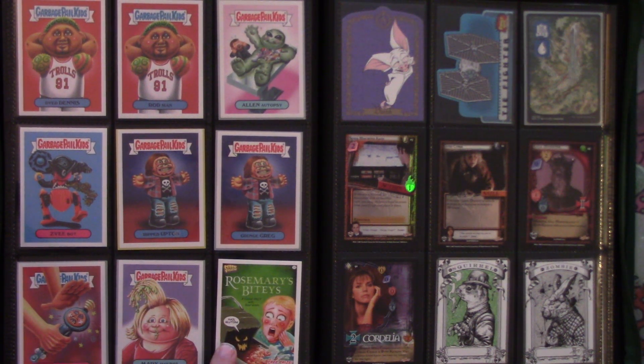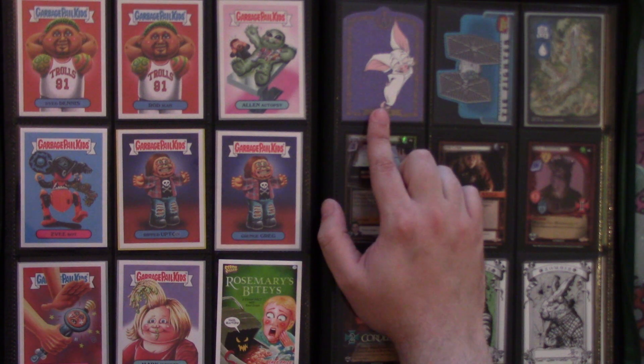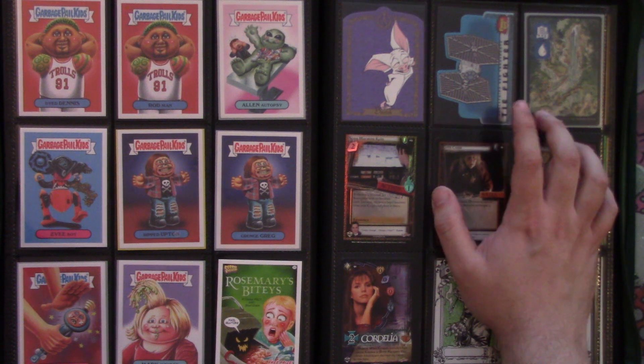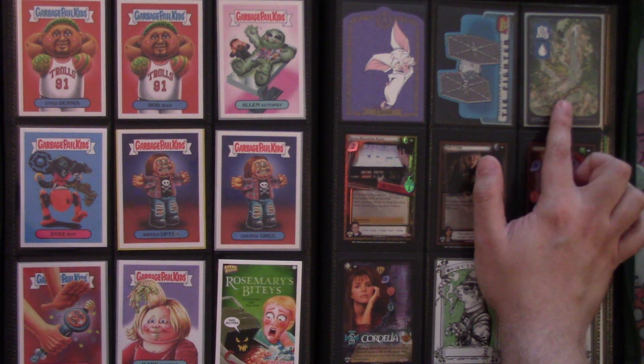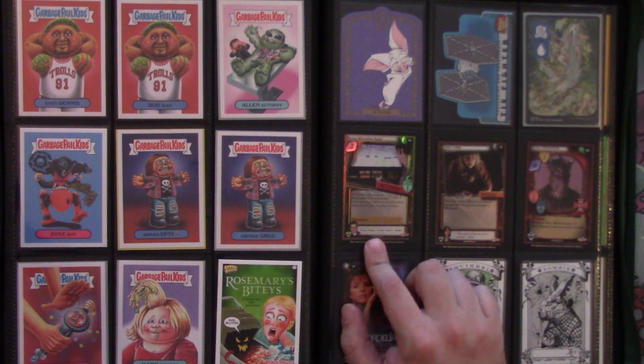We have some die-cut cards with Bartok, as well as the Family Guy movie, For a New Hope die-cut cards in their card set, and just a TIE Fighter. We have a full-art Island from the Kamigawa: Neon Dynasty set pack, and a foil from the Buffy the Vampire Slayer CCG — Angel's Curse.